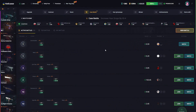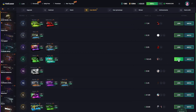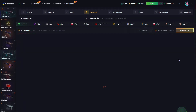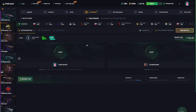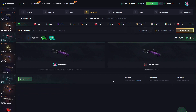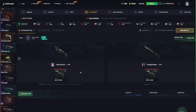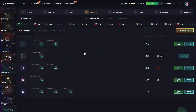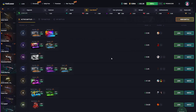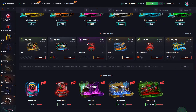I go over to the case battle section and see a guy is trying to challenge me for a $163 battle. What is he thinking? Let's rob this guy real quick — only two cases, a dream case and a knives case. We lost to this guy in our previous video, but this time we're taking the win. Oh my god, we lost again.